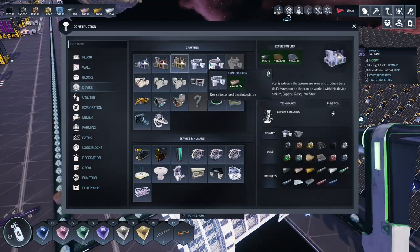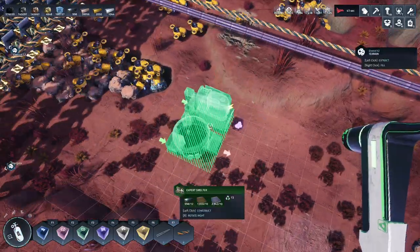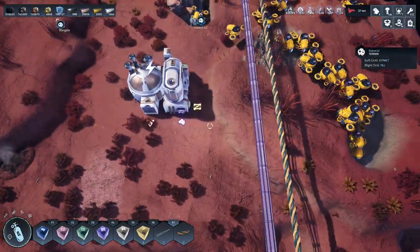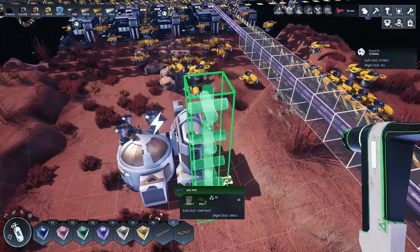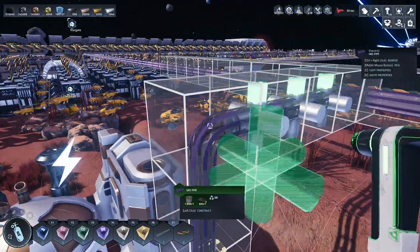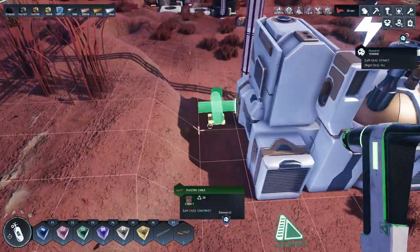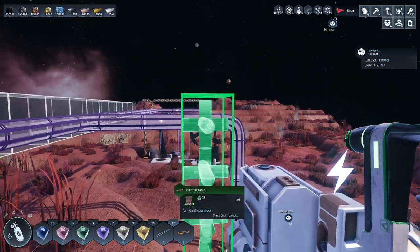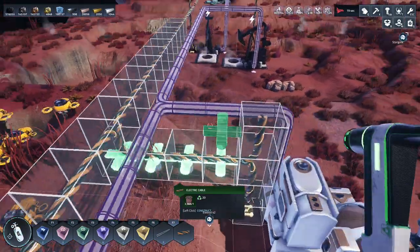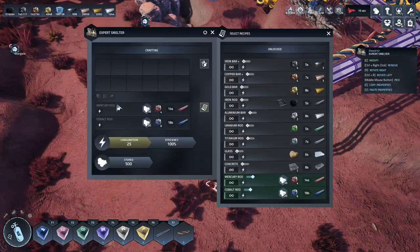We have expert smelters, so let's put down an expert smelter - literally put it down there. It needs power, it needs gas - not a problem. Let's connect gas and power. There you go, you've got power and gas. You've got to be doing mercury.